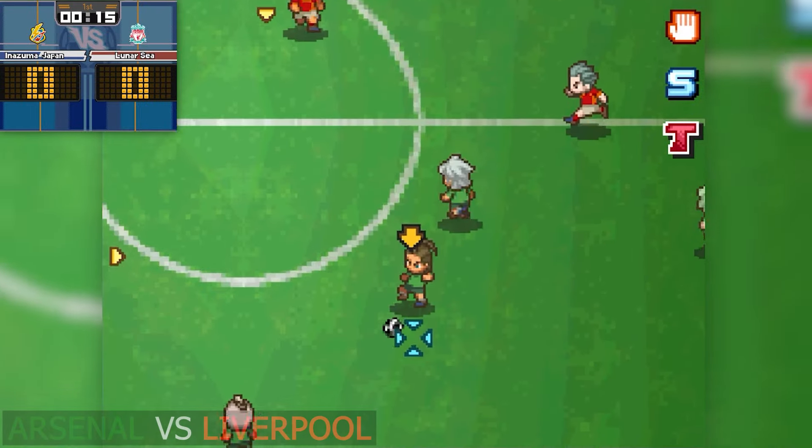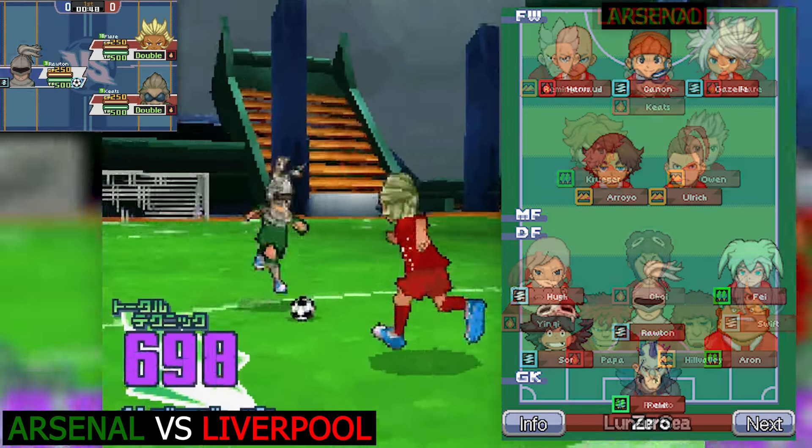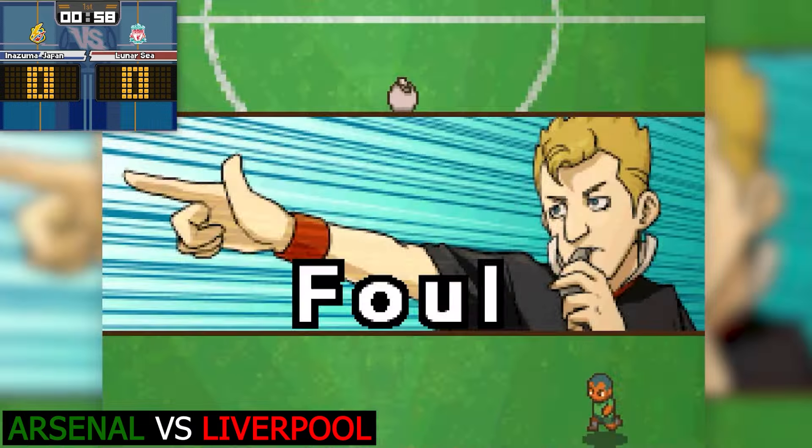Because obviously the home team have an advantage as they're me and not AI, in the event of a draw the away team automatically wins. Think of it like the away goals rule. And I hope you enjoy this video. The match between Arsenal and Liverpool kicks off - Arsenal in the green, Liverpool in the red.